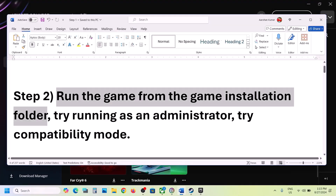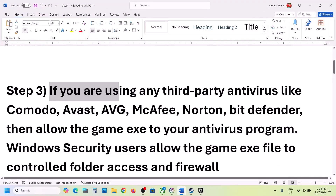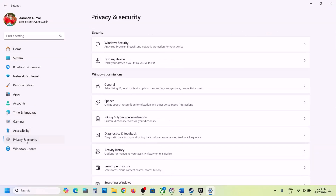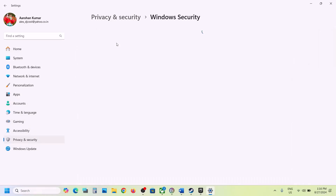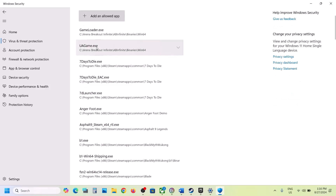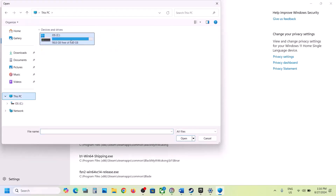The next step is: if you're using any third-party antivirus like Avast, Norton, Bitdefender, McAfee, or any antivirus program, allow the game EXE file in your antivirus. If you're using Windows Security, open Windows Settings, go to Privacy and Security (in Windows 10: Update and Security), click on Windows Security, then Virus and Threat Protection. Scroll down to find Manage Ransomware Protection, click it, then click 'Allow an app through Controlled Folder Access,' click Yes, and then click 'Add an allowed app.'